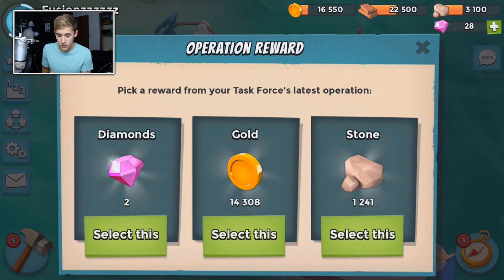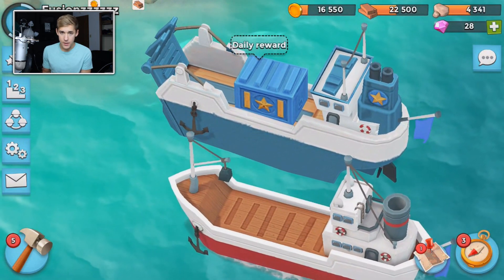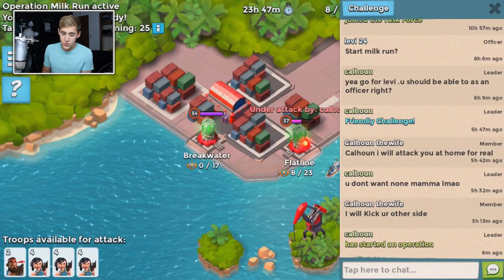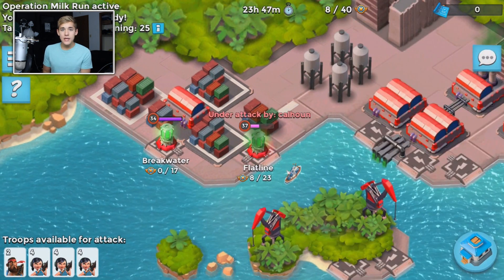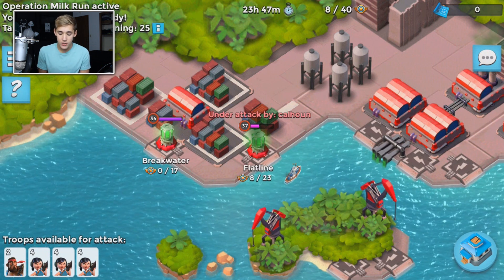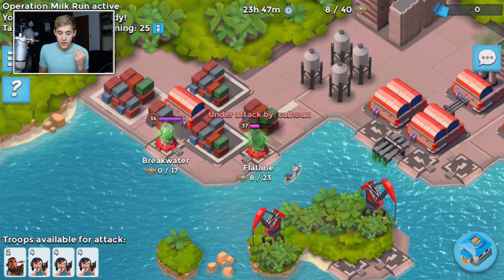Look at this operation reward — it may not seem like a lot, but 1200 stone is more than any player base on my map I'll be able to get at this level. Now this task force is kind of bad; I just joined a random task force, and I'm gonna be telling you guys what you shouldn't be doing and what you should be doing when attacking an operation.